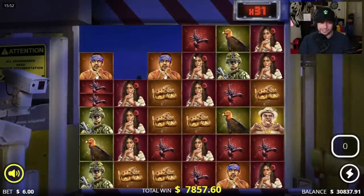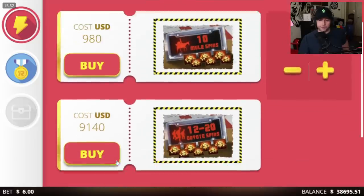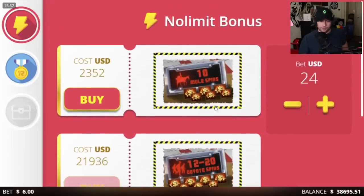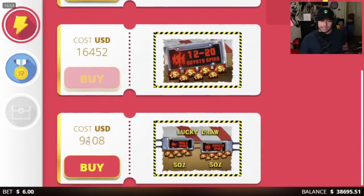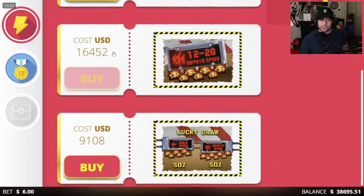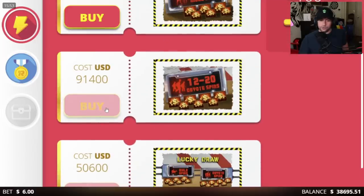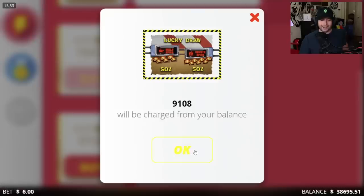It went from being terrible to not bad actually. I think it's time — the maximum super bonus I can buy is nine thousand dollars. On an eighteen dollar spin, for nine thousand dollars, there's a chance we can get a 16k bonus. The problem is I could also get a 2k bonus. You can't go over 10k for No Limit City, so the only way to get the big bonuses is to buy the lucky draw and hope to trigger it, or spin it in. Fuck it, let's try it.